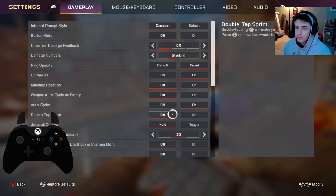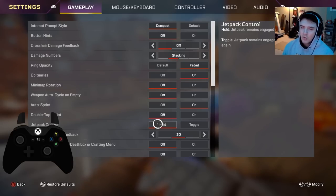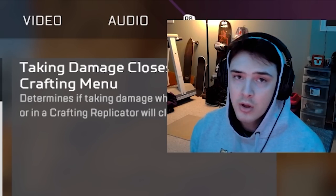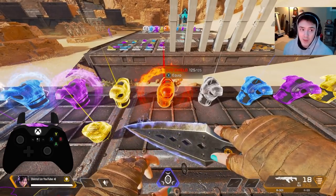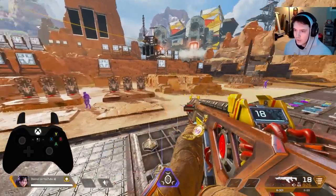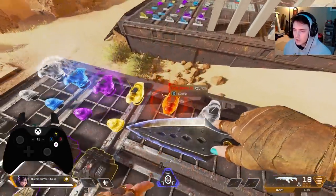Double tap to sprint is pure preference — I used to have it on and it got me killed a lot, accidentally auto-sprinting off ledges. So I turned that off. Jetpack control: if your controller has back buttons, turn it on. Damage preference: 3D. Taking damage closes death box menu — this has to be turned off, no matter what. There is no excuse to have this on. If you're in a death box and get shot, it will kick you out and you can't grab what you need.